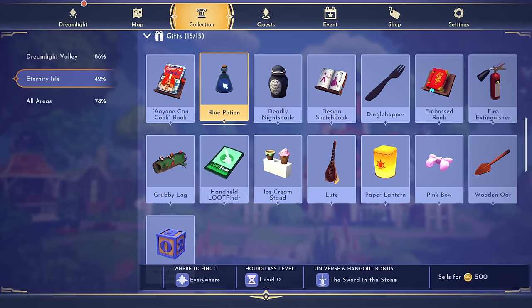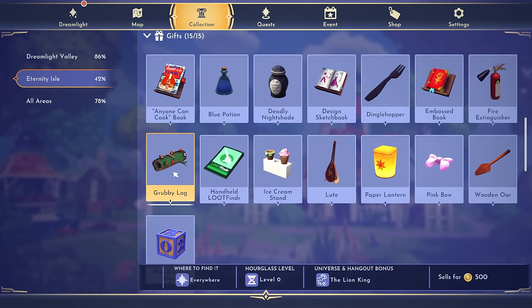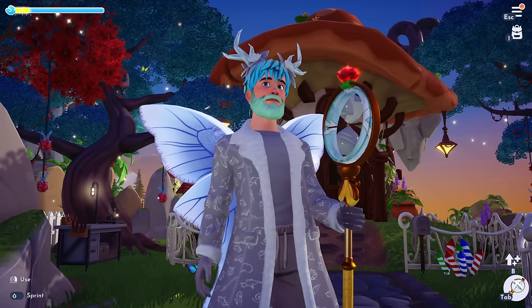Getting these gifts can be a lot more challenging if you didn't know about the universe hangout bonus secret. For example, deathly nightshade requires Tim Burton characters; the blue potion needs a character from the Sword in the Stone universe, so Merlin would be a good pick; the fire extinguisher works with Eve and Wally from the WALL-E universe; the paper lantern requires Tangled characters like Rapunzel; and the little grubby log uses Lion King characters.